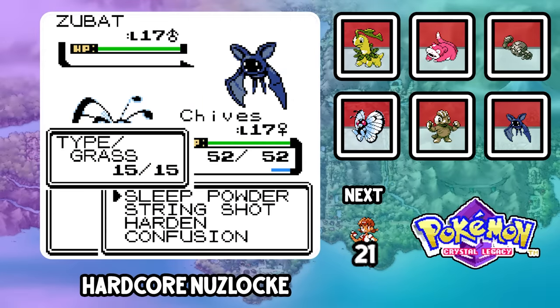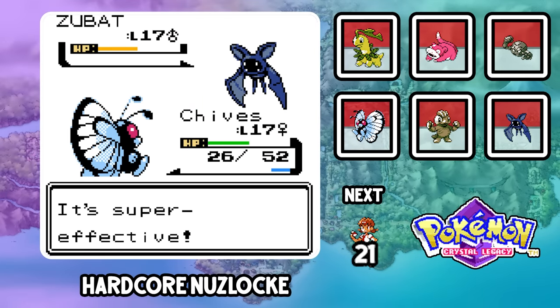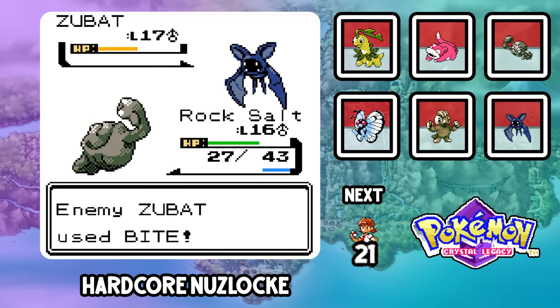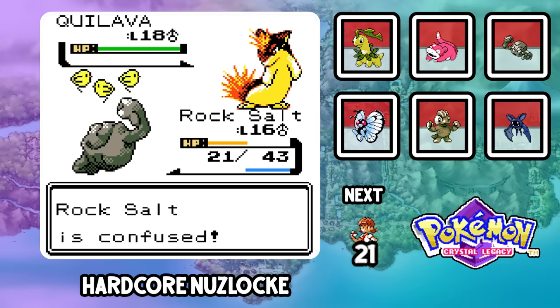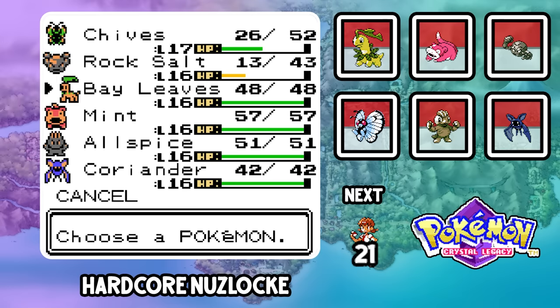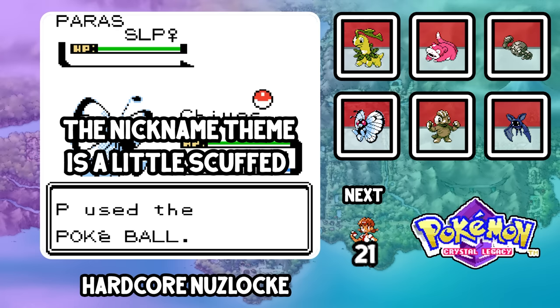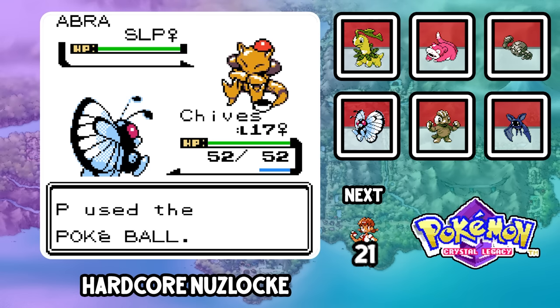Before we continue, we take on Silver again in front of the gate to Ilex Forest. In Crystal Legacy, Silver has a Larvitar now, which is cool because I actually thought the Tyranitar line was introduced in Hoenn — you can literally never get them in Johto. We get through that fight no problem and enter Ilex Forest, where we grab a Paras named Macha. Is Macha a spice? I don't know.